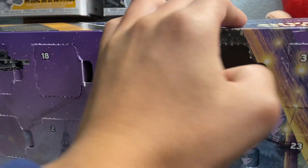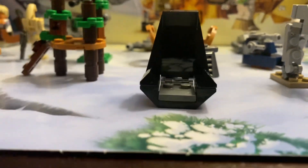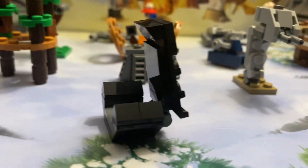Alright everyone, day 21 of the LEGO Star Wars Advent Calendar, and it looks like we get the Emperor's chair for today. Now, there's nothing really exciting about this, because we already know how his chair apparently looks like in Episode 6.